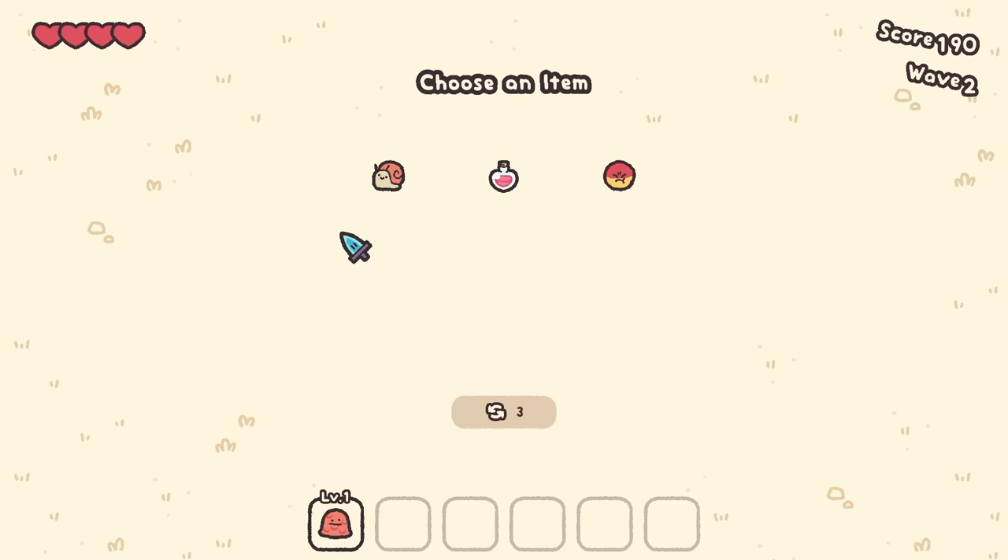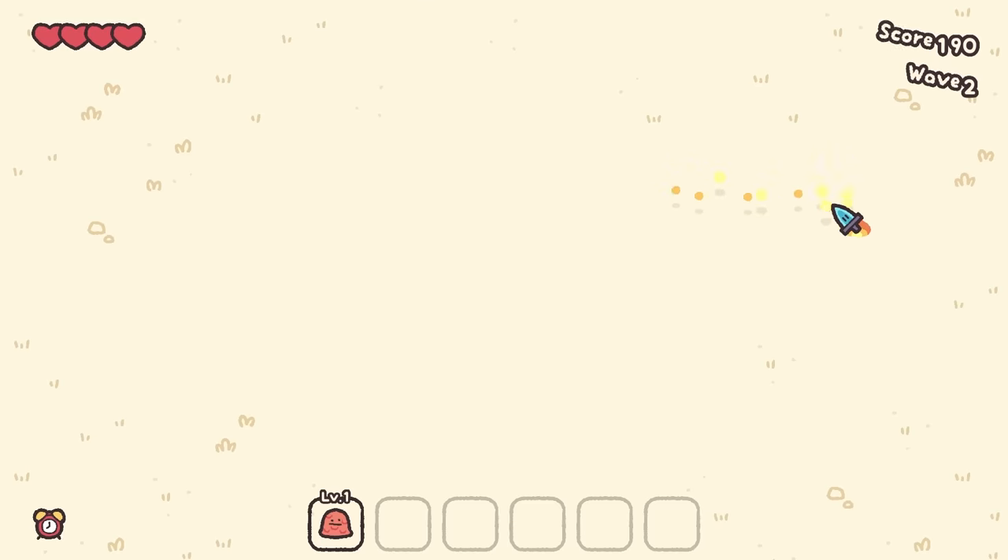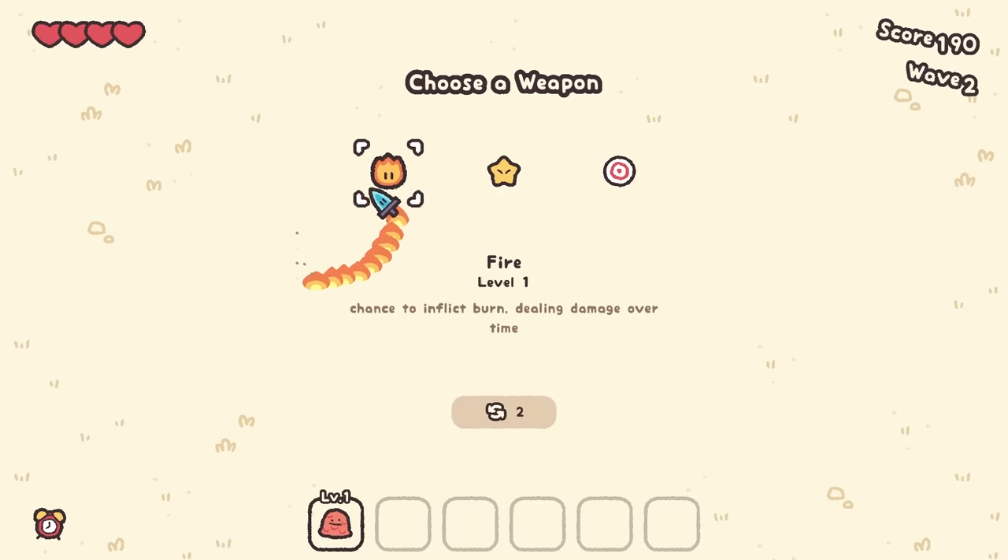The same thing we should do with all of our problems. I don't like any of these upgrades, so we're going to re-roll hoping for something amazing. I like alarm clock — deals double damage briefly at the start of every wave. So that means when the wave starts, we charge around and we get a new weapon.